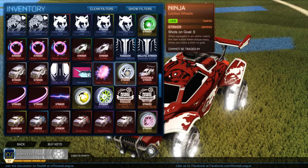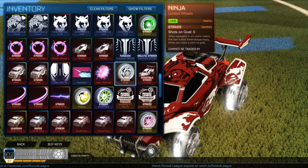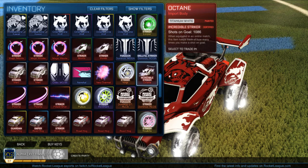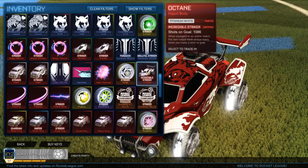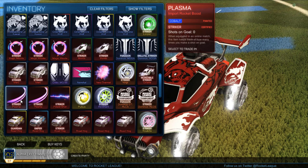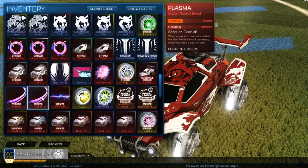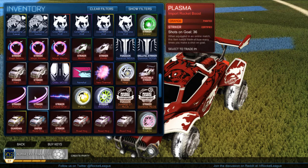Two striker white Mercs next, and a few normal painted items — not too much. Striker lime Ninjas — those are the only ones that exist and people have been offering around six to eight keys, but I'm not willing to sell that cheap seeing they're the only ones in the game. Striker white Octane — I didn't realize I had 1,086 shots with this thing. It's been going up in value since I bought it, so it was a nice investment. Two striker painted Plasmas are extremely rare — I've never seen any striker painted Plasmas of the same color more than two or three times.